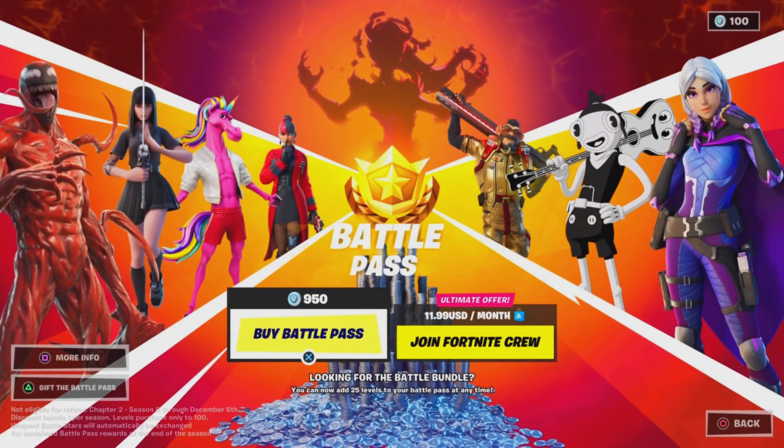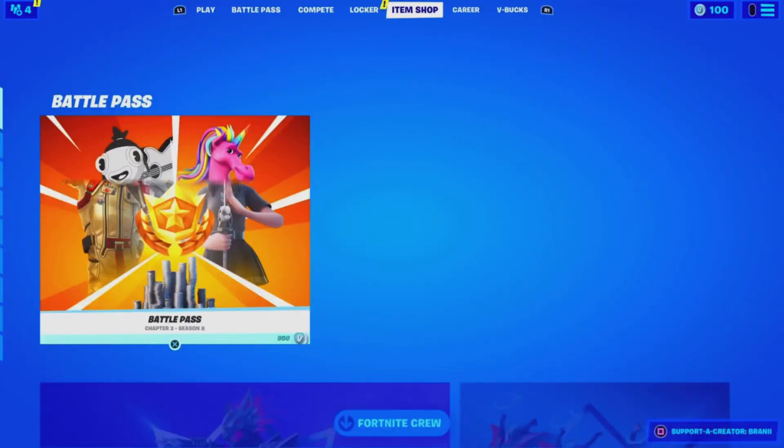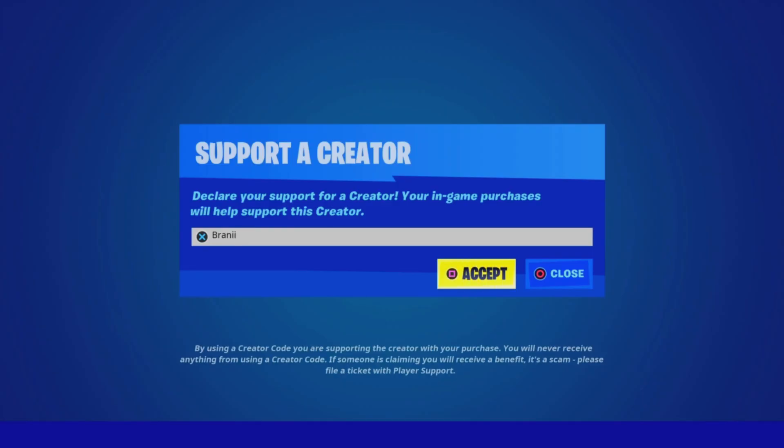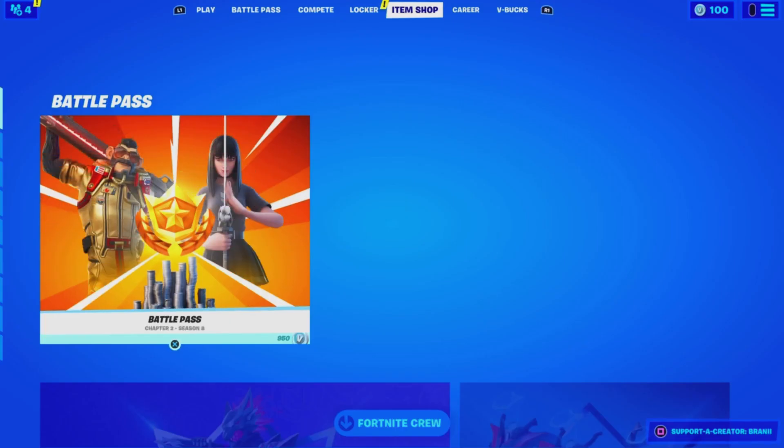And if you would like to support me furthermore, be sure to use supporter creator code BRANNY with two I's in the Fortnite item shop, as I am an epic partner with Fortnite, hashtag ad. And if you do use my code, comment down below saying I use your code, and I will give your comment a heart.